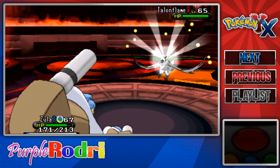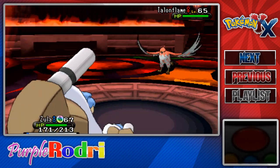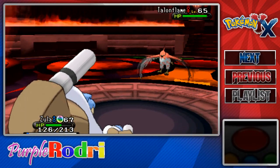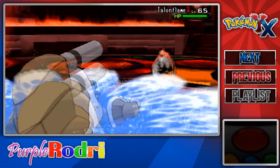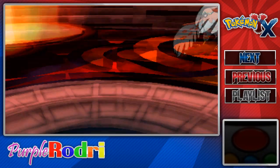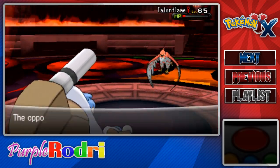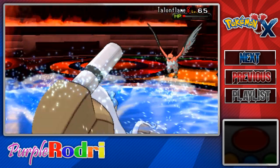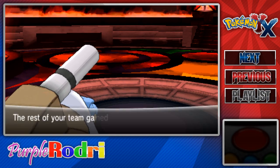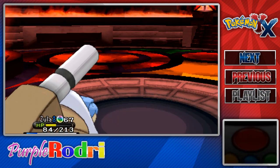Now we have ourselves a Talonflame too — it's kind of cool that we're going up against one. I don't think Talonflame will be too much trouble to us. We're a pretty strong Water-type, so I don't see us getting KO'd. Zula barely even got touched there. That should take down the Talonflame. These Pokemon are literally just getting red-barred by Zula right now. Definitely glad we taught Flame Bird to our Talonflame. With that, we took down Talonflame — and Saltar also gained a level.